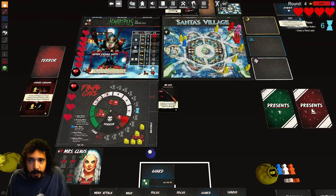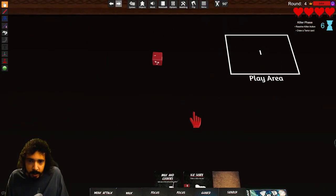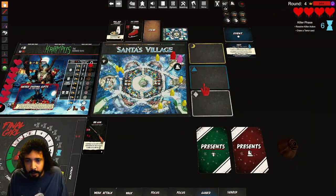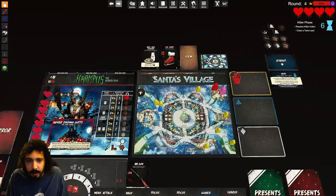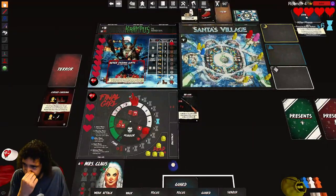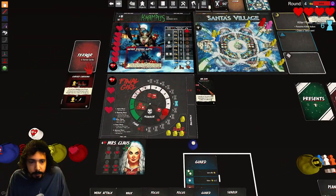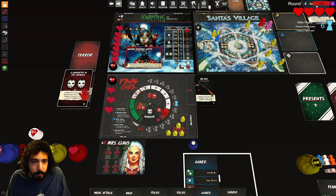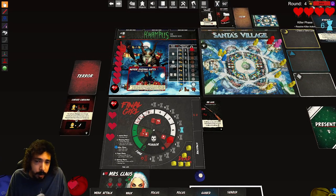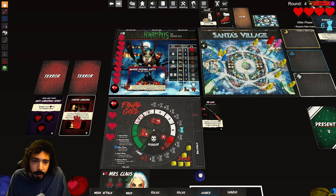One, two, three, four, five, six — okay, so he damages me for two damage. Now he targets me again, moves into my space, and drops a present. We open the present right away — Santa tokens are immediately discarded, we don't get them anymore. Draw a terror card — increase horror by two, discard two tarot cards, and increase health by two. He's at max now: ten.